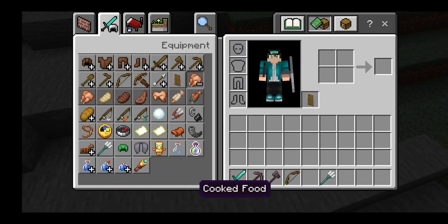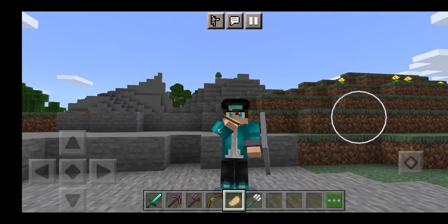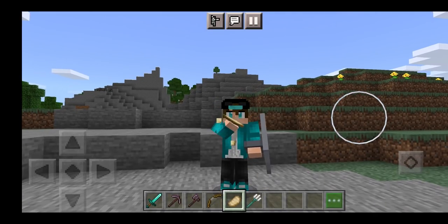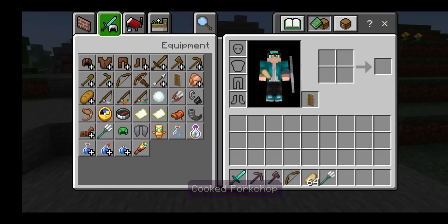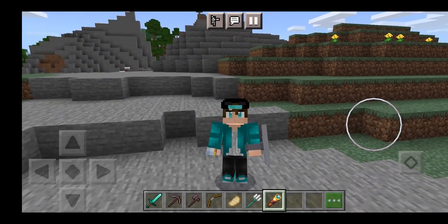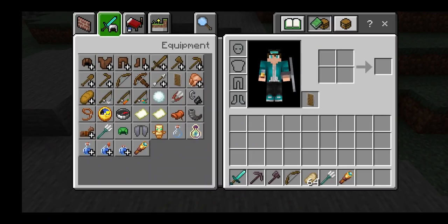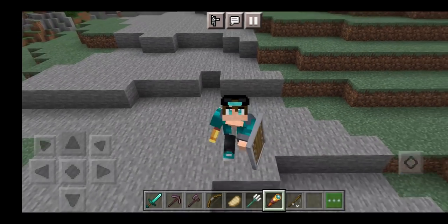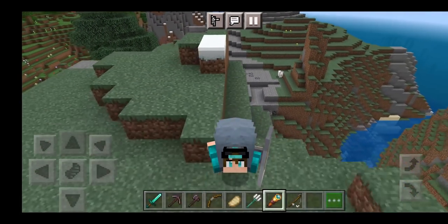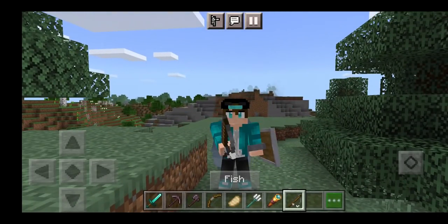Literally whenever you hold certain items, you get new custom animations specifically for that. Here's the eating animation — that is so cool. I did not even know they put so much attention to detail on these little features. That's really cool, and my favorite part is that we can do all of this using custom skins. We even get a new spyglass animation — this addon just keeps leveling up more and more. We have an elytra as well — even with the elytra we're not glitchy, which is pretty cool. And here's the fishing rod animation — we get a new fishing rod animation as well.